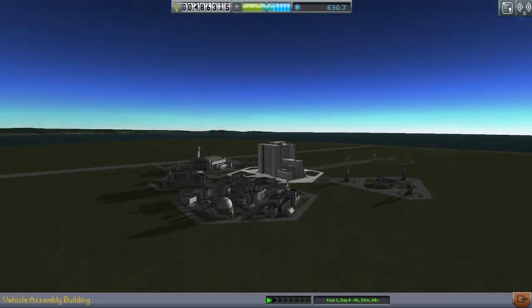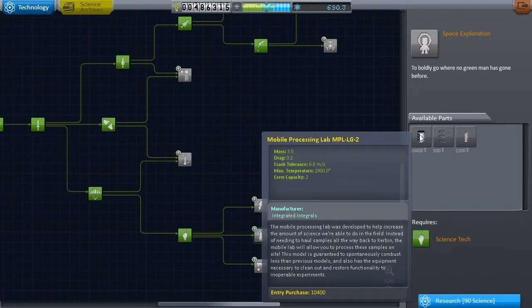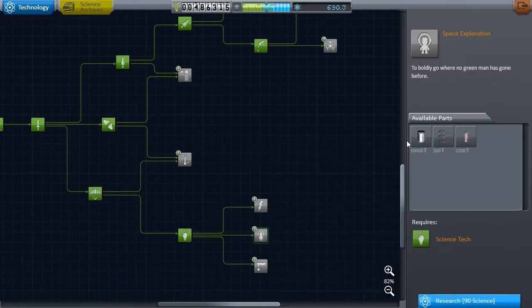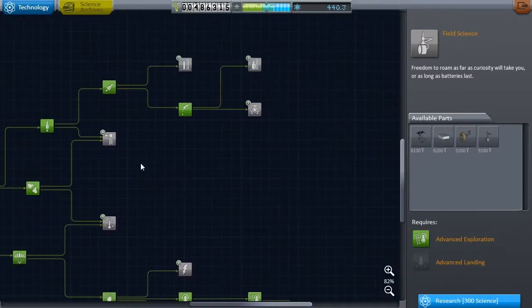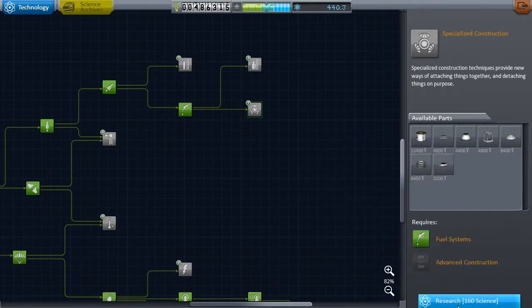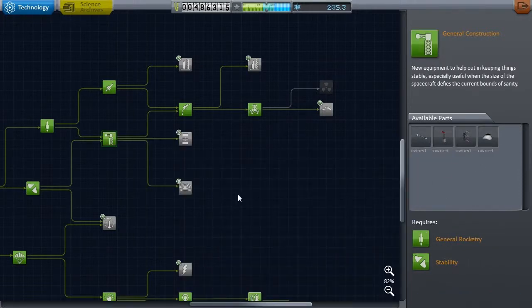So with the target in mind, let's go spend some science. What I'm probably going to do is put the processing lab in orbit and then make a small little Minmus lander that can go around and pick up everything, so we'll just kind of go through all the science bits as long as we don't max out too much. I definitely want docking because if we're going to use the science pod we need to have docking capabilities. Landing stability struts as well, because you've seen how I build.